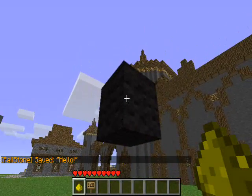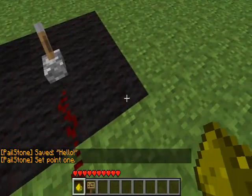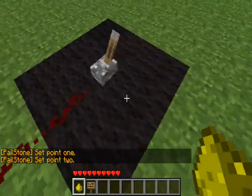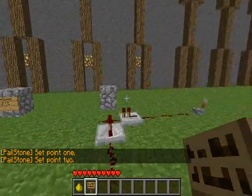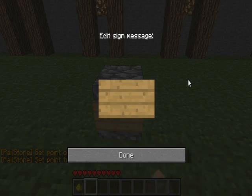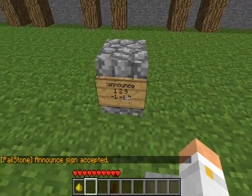First of all you need to determine the area. So I'm going to grab my Glowstone Dust, right click that block and that block — it works as a cuboid — and that is the area that the message will be announced to. Now you're ready to type your sign with colon announce, and then the next two lines will of course fill themselves out.